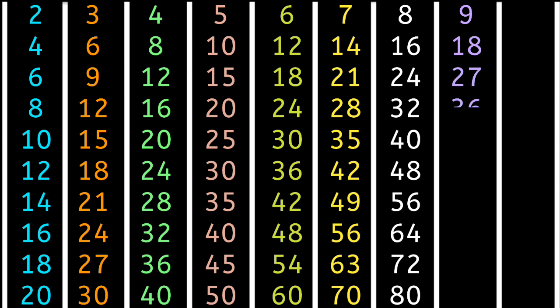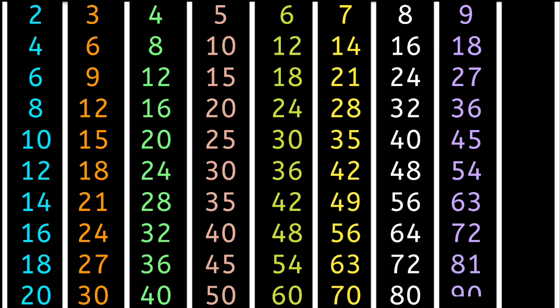9 4s are 36, 9 5s are 45, 9 6s are 54, 9 7s are 63, 9 8s are 72, 9 9s are 81, 9 10s are 90, 10 1s are 10, 10 2s are 20, 10 3s are 30.